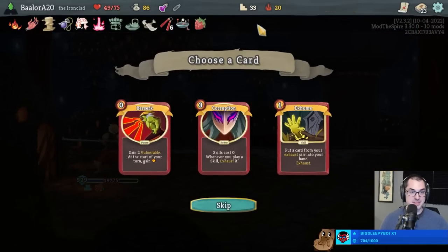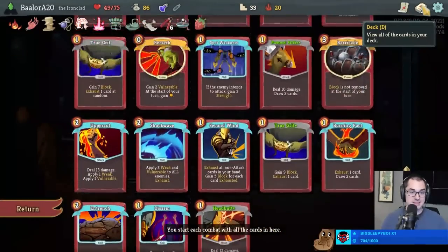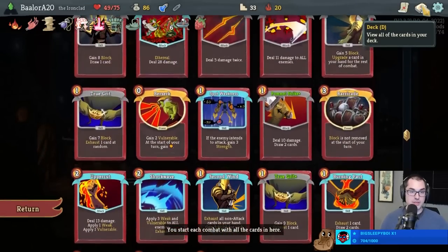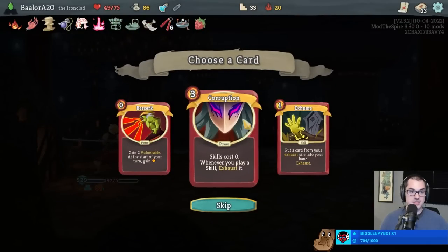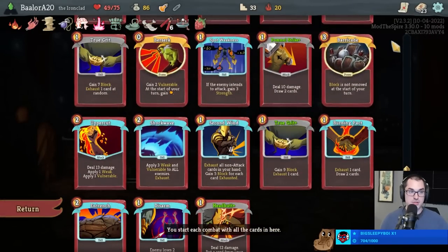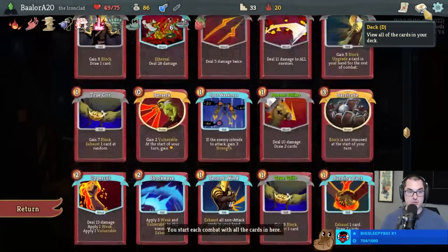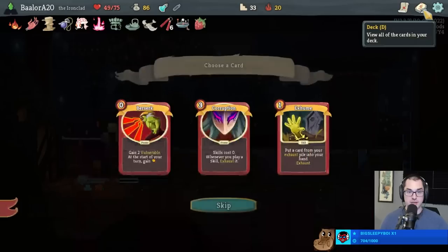That was a fun way to kill Bronze Automaton. Here's Corruption or Exhume. Corruption is kind of weird with the Entrench because this deck really wants to just play one card over and over again, so I don't think this Corruption helps very much. We don't even have the exhaust energies that would make it really good immediately. What about Exhume? Get back Shockwave or Disarm or something - Exhume's okay. Take an Exhume.